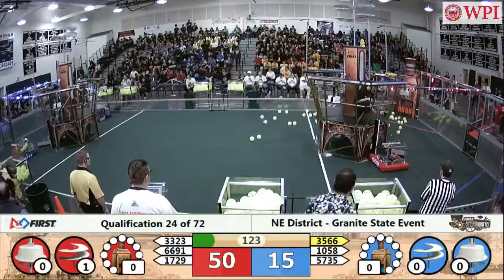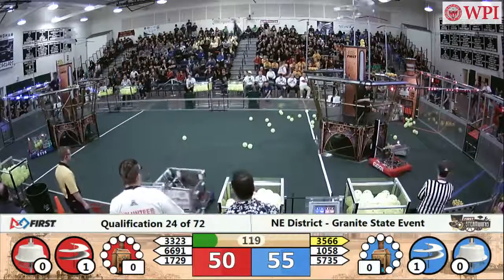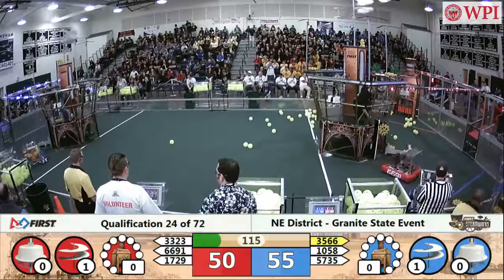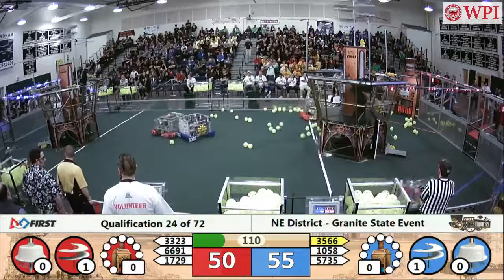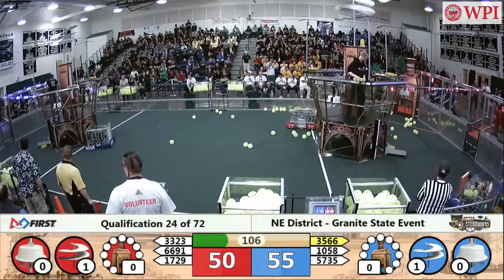Fuel is released from the Red Alliance in the launch pad. Blue Alliance starts up their first rotor. PBC pilots making their way over to the Red Alliance launch pad. Control Freaks trying to do what they do best — placing gears and taking names.